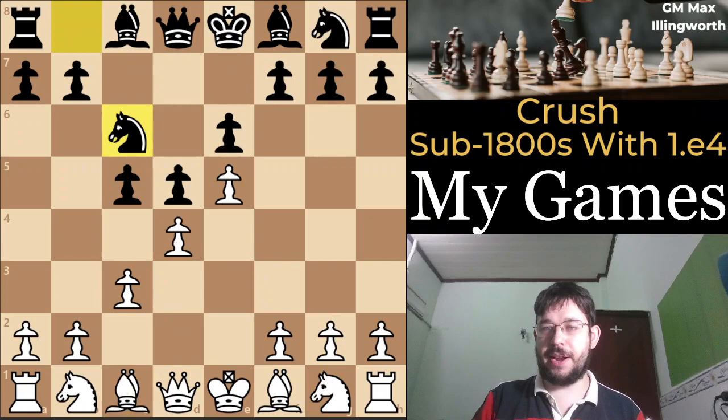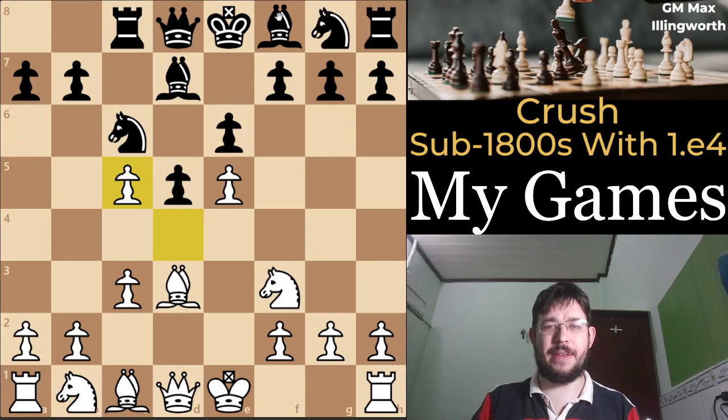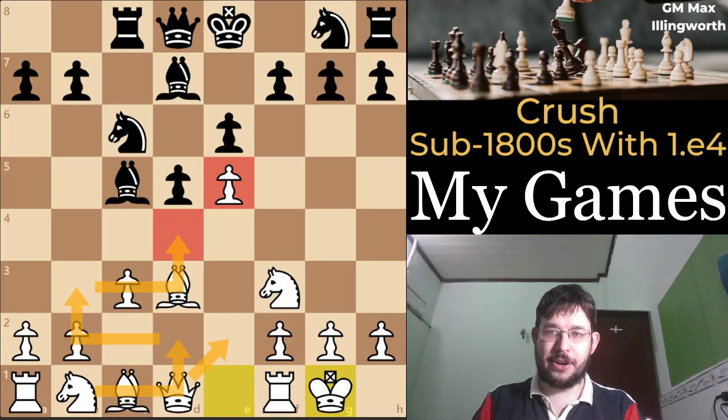It's worth pointing out that they're not limited to playing queen b6. I've also faced bishop d7 in some games, and a lot of the times your opponents will play queen b6 and just transpose with cxd4. One move that has been a little bit tricky for me in the past is the move rook c8. But when I learned that you can just play dxc5 — something I actually learned when preparing the material for my course, Crush Sub-1800s with e4 — I realized that this structure is also very nice for white, where we just hang on to our e5 strong point. The knight comes toward d4, a nice outpost in these structures, and white is significantly better.